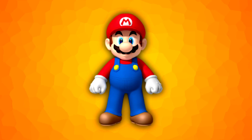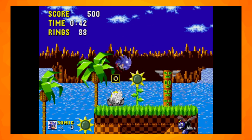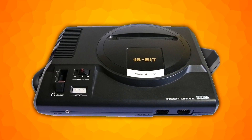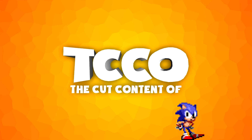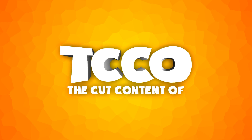Sonic, a character created to rival the Mario series, has been going fast since 1991. First appearing on the 16-bit Sega Genesis, also known as the Mega Drive outside of North America. But as always, what cut content do these games have to offer? Hello and welcome to the Cut Content Of, a show where we try to find content that you aren't able to see in some amazing games. Today we're looking at the classic retro game featuring a speedy blue hedgehog, Sonic.